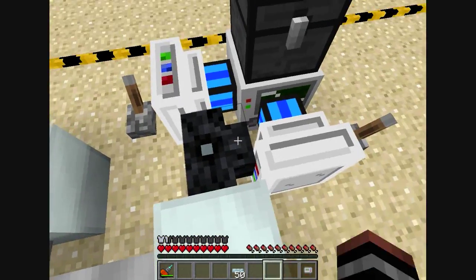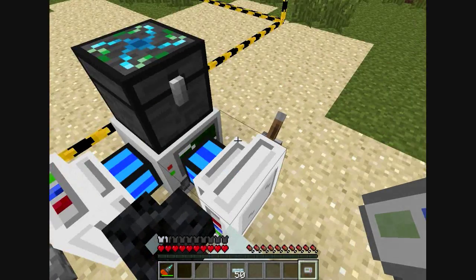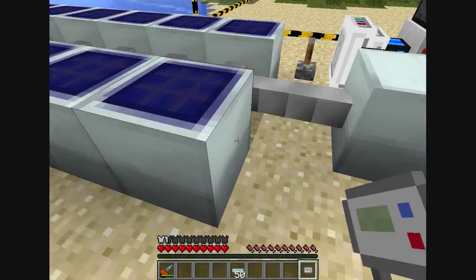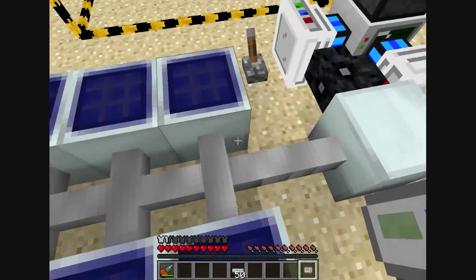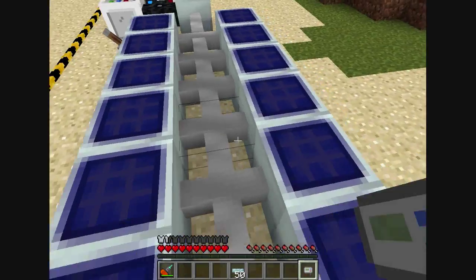Through working out and playing around with these, we've worked out that these take 6 EU a tick, which is pretty good. So two of them is 12 EUs — 12 solar panels, each generating 1 EU per tick.